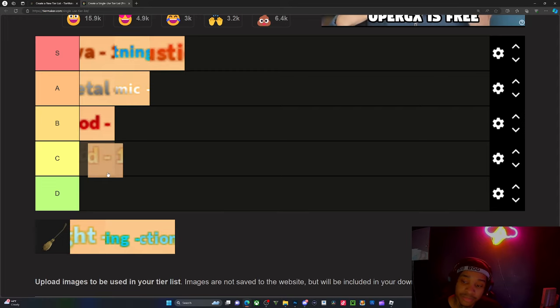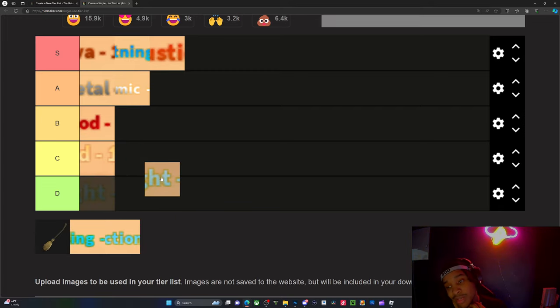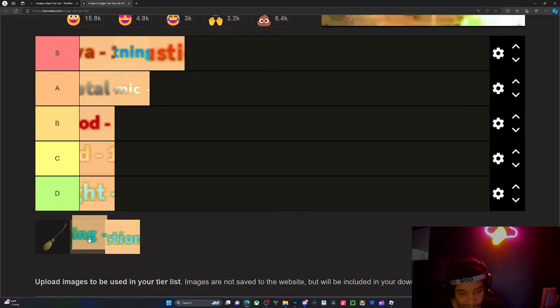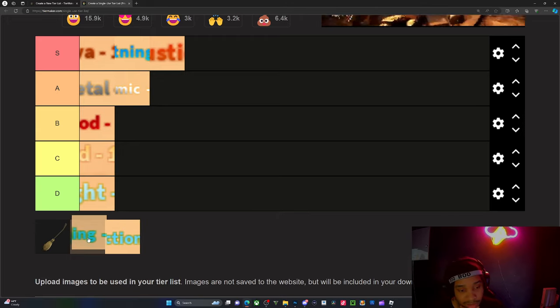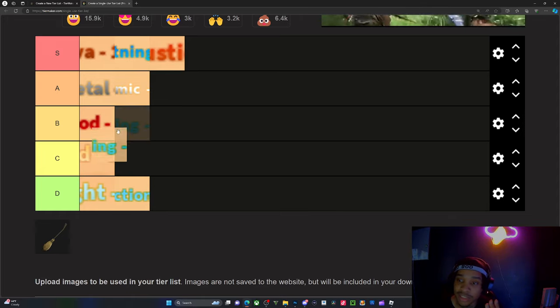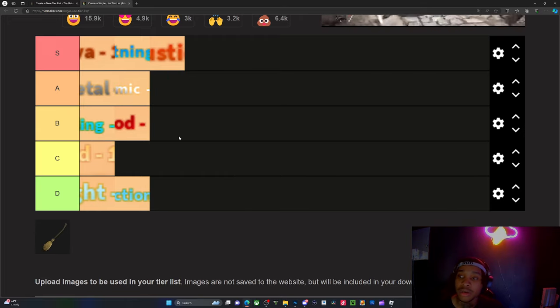Sand — it's OK. And then we got flight. Flight is pretty mid because you're just flying. And projection is also pretty bad. This is healing projection — also pretty mid. Healing, from what I heard, is actually pretty good, so I'm going to put it above blood only because there are also dungeons in the game.